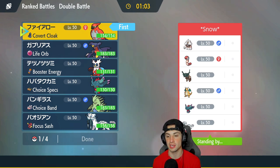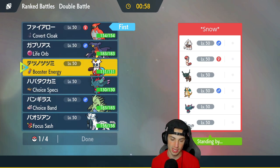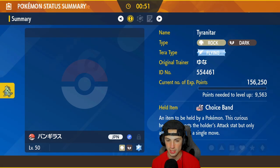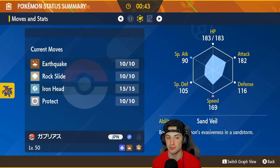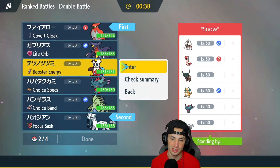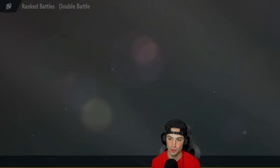Pokemon that are going to be strong for us are probably Fluttermane and Iron Bundle. I really like leading Talonflame — Quick Guard is going to be great up against Dragon Knight and Chien-Pao. I could lead Chien-Pao and then bring Tyranitar and Garchomp, but Earthworm is a little bit of a problem. We have Rock Slide and Iron Head, but no Dragon move. We'll save Garchomp for the next match.